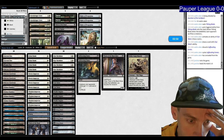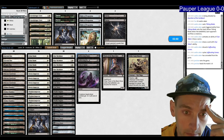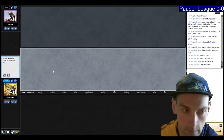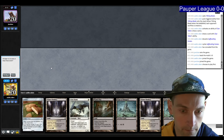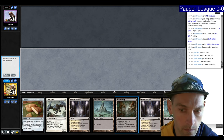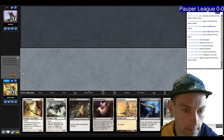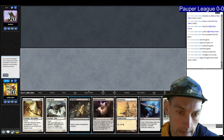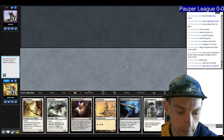Sideboarding: Duress is bad, Arms of Hadar could be okay, Suffocating Fumes seems bad as well. Bring in the Dawnbringer Clerics. We're on the play — we have to keep their creatures off the table. We mulligan a do-nothing hand. The next hand has all the Hawk value. I don't really need the Cast Down because I can just Tithing Blade and keep going from there. Let's play the Storefront, get a Swamp, and pass.